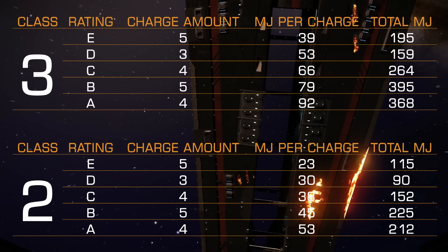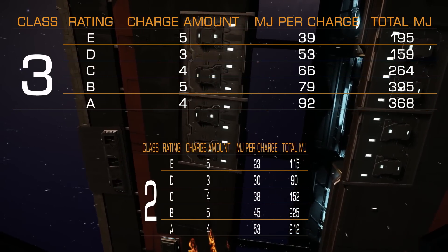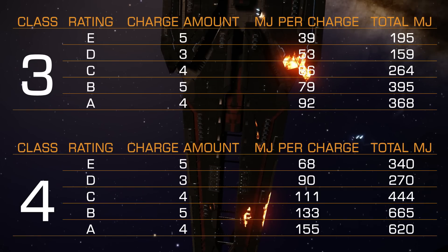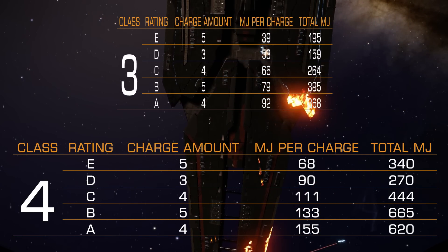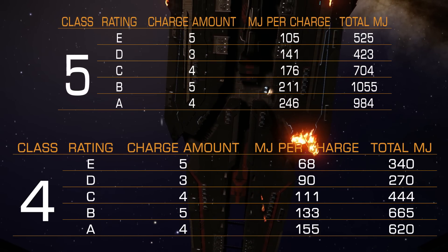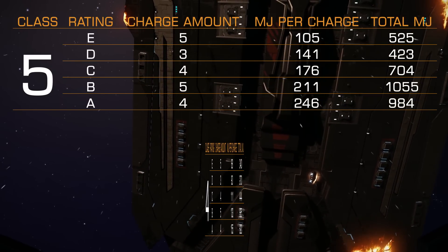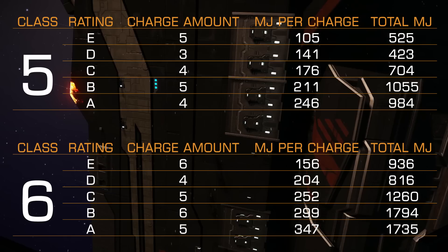You can already see in the background, starting from class 1 and up to class 8. You can see the rating, charge amount — that's how many charges each rating shield cell bank will have — MJ per 1 charge, and total MJ you can receive. So if there are 4 charges, each one for 10 MJ, total charge will be 40 MJ.